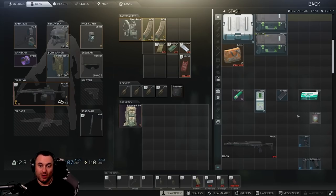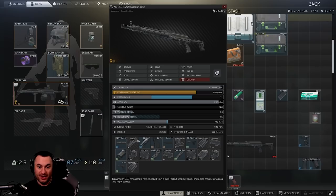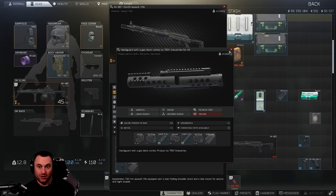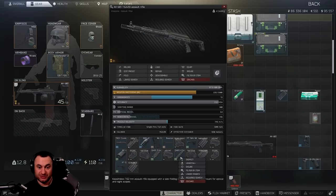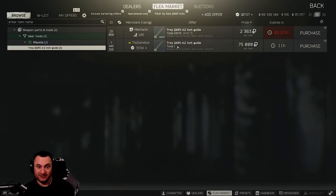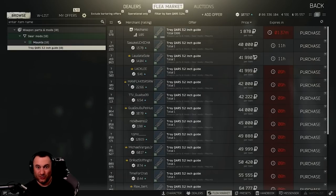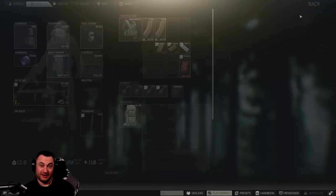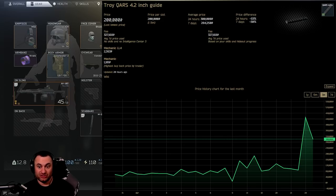Another thing I want to give a little more detail on is weapon parts. Anything that players need to make meta weapons but is gatekept behind like a level 4 trader, especially Mechanic — those parts are going to be worth a ton of money. One of the big examples I like talking about is the AK build. The 103 build is the meta build now and you use the Troy combo handguard. You can get that cheap off the flea market. What you can't get cheap is the two rails — the 3.2 inch and the 4.2 inch. These things are insanely expensive. There's only one for sale right now for $75,000 for the 4.2, and the 3.2 is probably in the $30,000–$40,000 range, because these are both level 4 Mechanic items. With all the money in the game, people are just going to buy them. So make sure you're keeping an eye out for those.